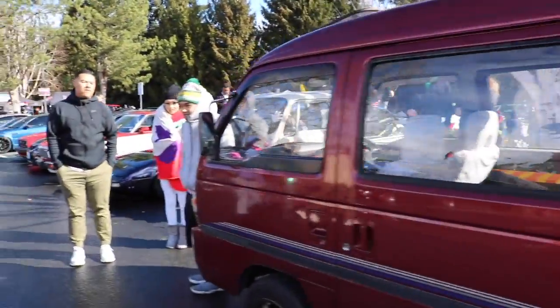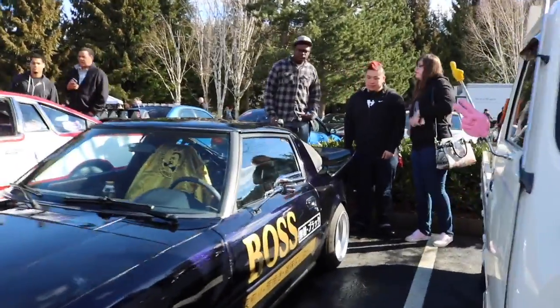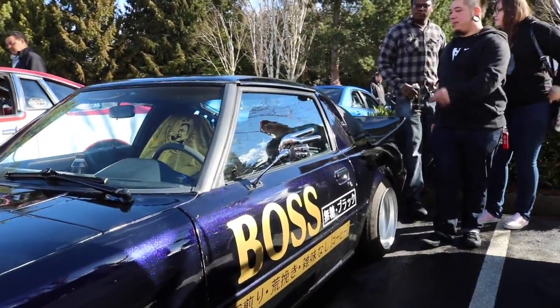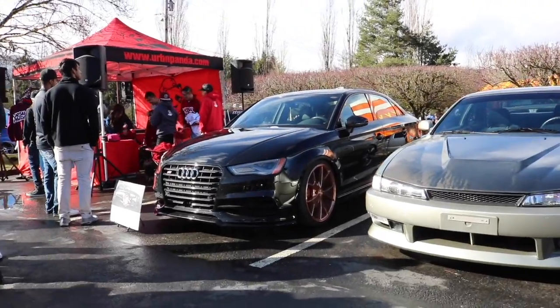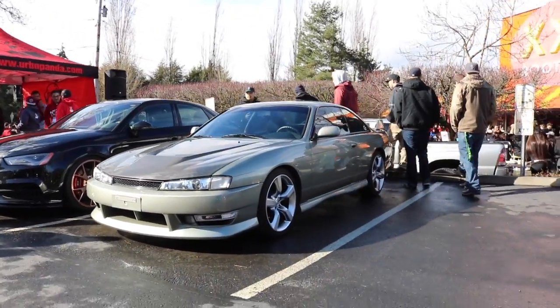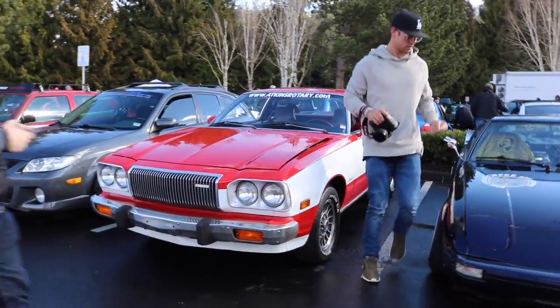Look at this Honda van — straight out of Japan, of course. And look at the RX-7 — it's got a Boss Coffee sticker on it, straight out of Japan. That's what I'm talking about. And I found this clean S14 — look at that. And this old-school Mazda 2.